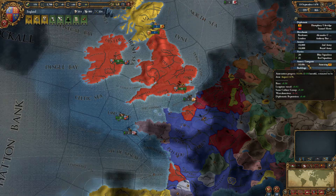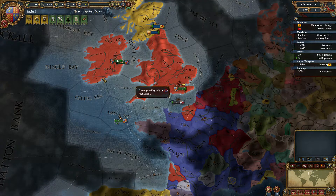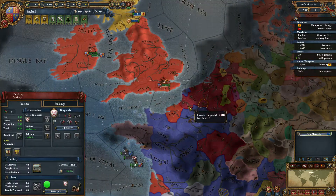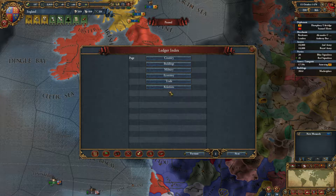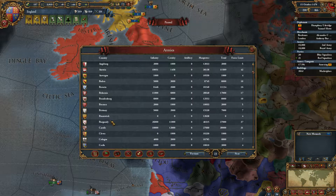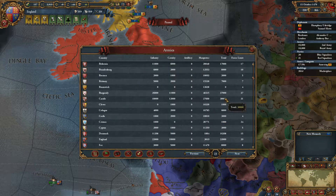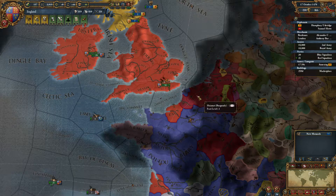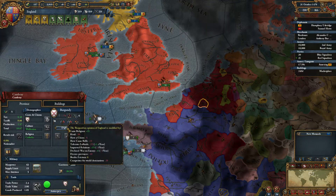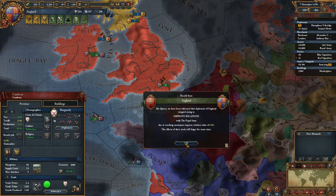It seems it will take some time before we get our forces back — eight years still. Maybe we could build up to go to war with Burgundy. They have a somewhat manageable army. We did lose 16,000 men in the war against France, so that's pretty bad, but we are making good money so we can get them back.